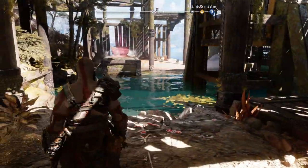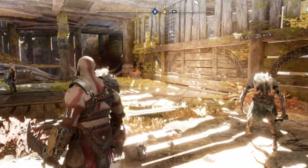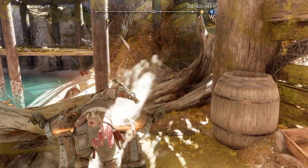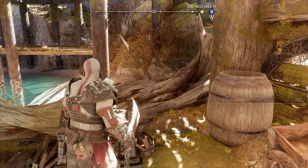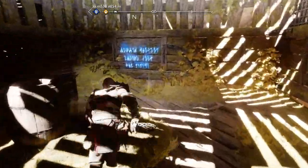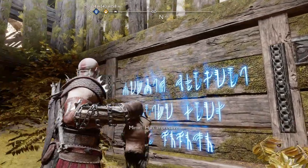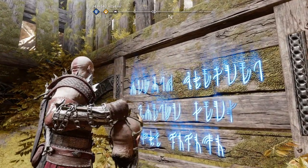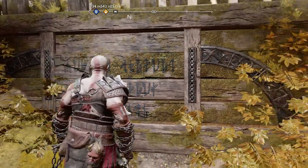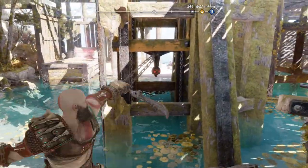Once clear, you might notice a red coffin in the distance — we can't get that just yet, so don't worry about it for now. Just to the right of that, there is a chest you can get now. Just behind that chest there's some blue writing on the wall — make sure you go and interact with this lore. Then head over to the lift and interact with it to raise it up before climbing back out.